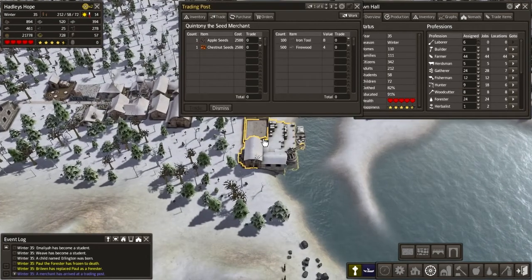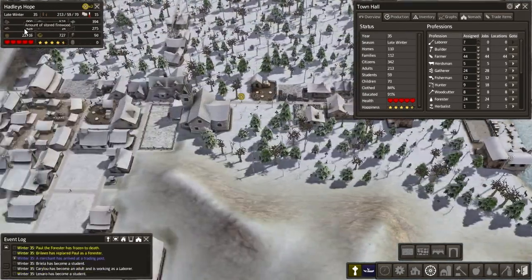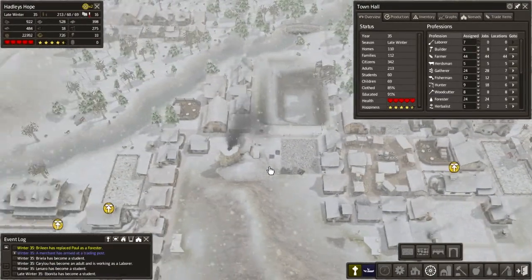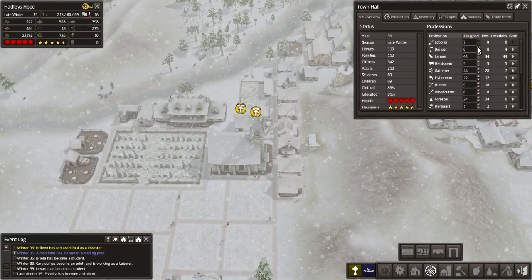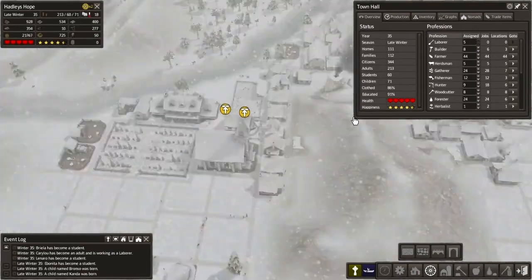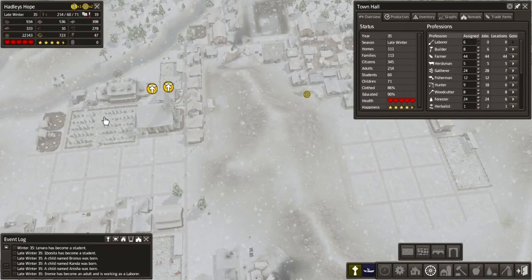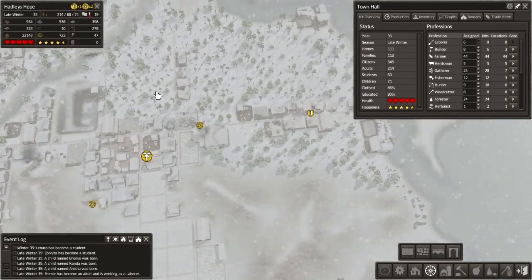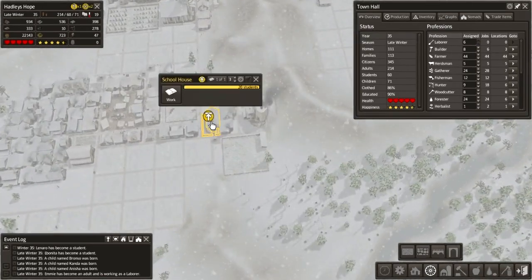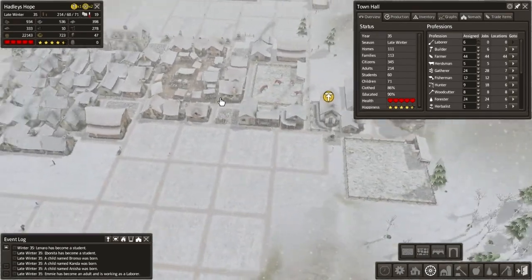We've got 111 families, 110 homes — that's not too bad. Apple seeds? No, we're just going to leave that. We'll let our firewood build up for a bit because we are starting to get low. And let's just max out our builders there. Schoolhouse — that one's maxed out. That one's maxed out. Did we have three set up somewhere? Oh yeah, we've got one there as well — that's also maxed out. So we might need to put in another school.